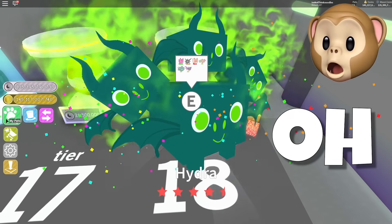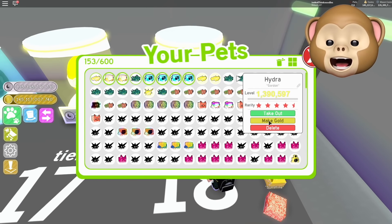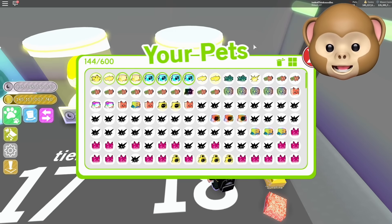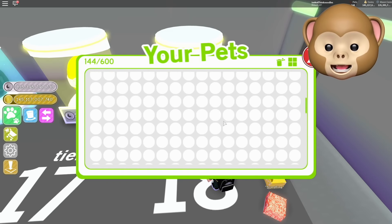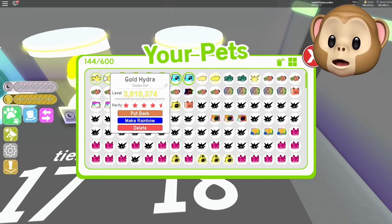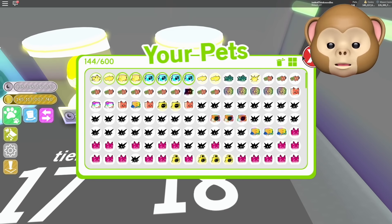Gold Hydra! Gold Hydra! You guys ready? What do you think — 10 million? Could be. Ready? Where did it go? Is it that one? No, that's a gold spike. Where is it? Is that it? Where did my gold Hydra go — wait, it's out! I didn't realize! 3.6 million! That is now my best one!